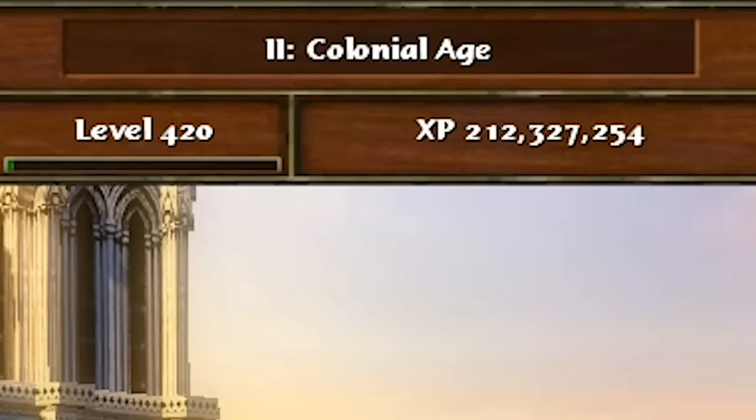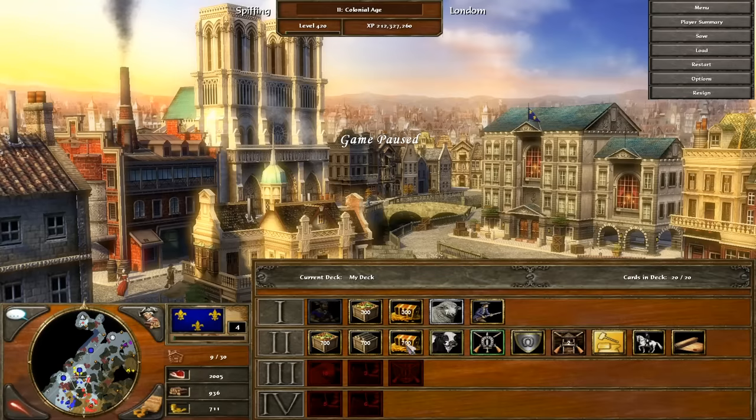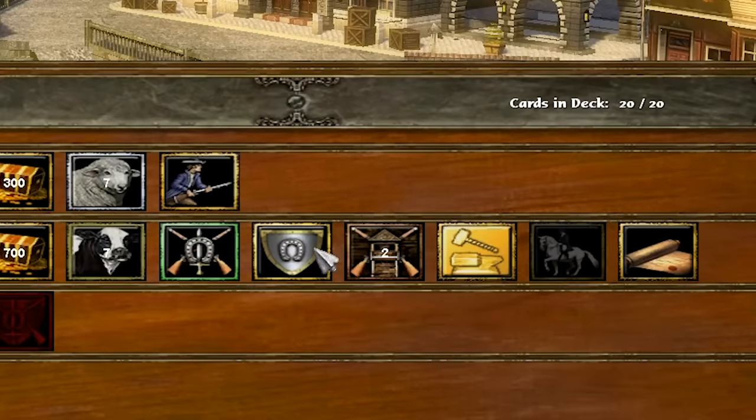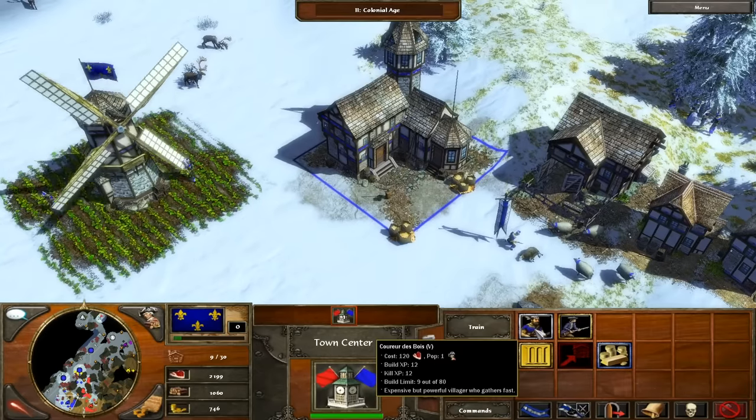Anyway, we've managed to reach the colonial age, which is a good sign. The colonial age allows us to pick our next set of cards. We could just summon more resources, but the much better option is to simply summon cavalry. And of course, upgrade the cavalry so they train faster and fight better. So now our upgraded cavalry is on the way, and we could probably do with other cavalry stables as well.